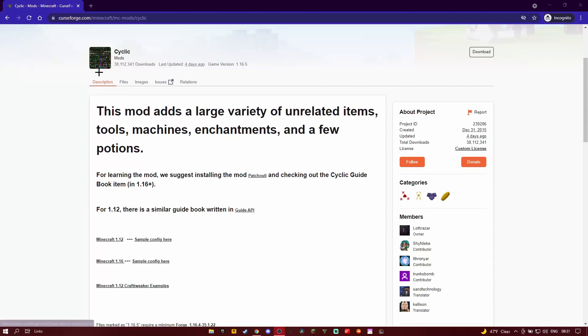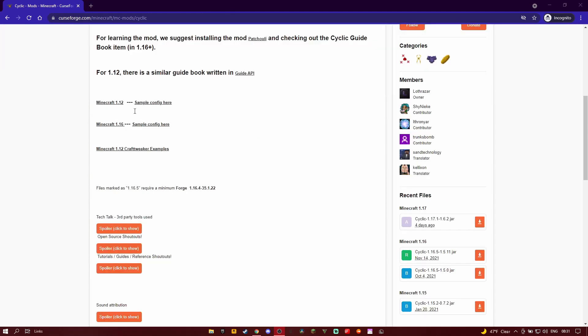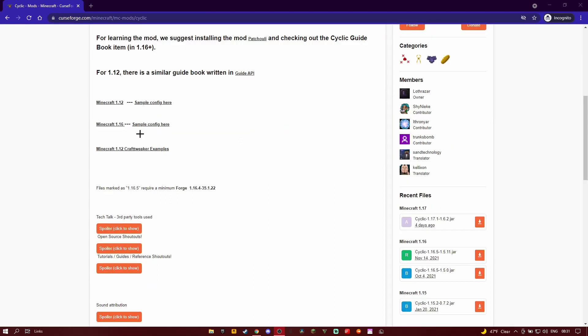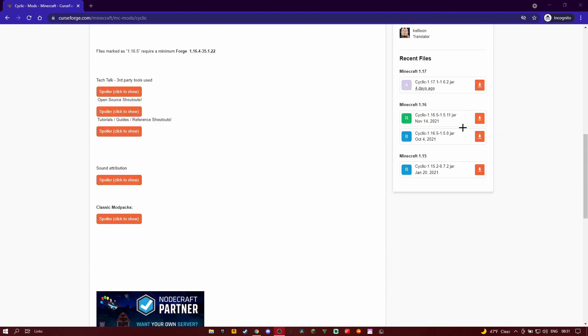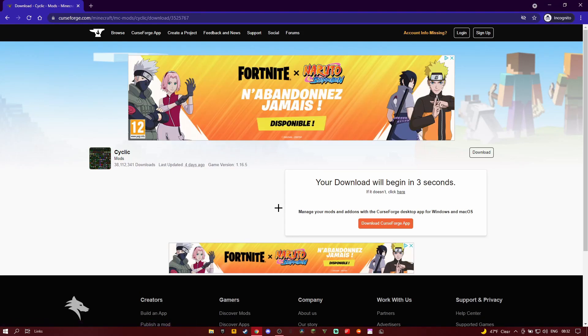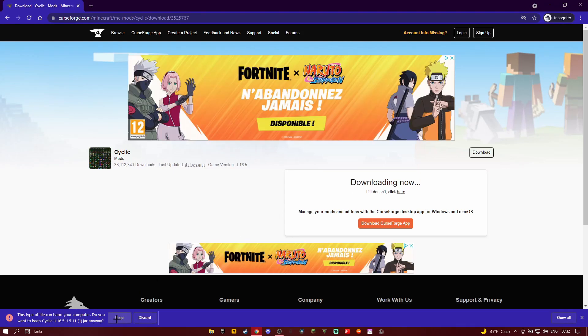In this video I'll be showing you how to download and showcase the Silic mod. You're going to want to go to the website in the description and download it for whatever Forge version you have. I have this one, so I'll just download it and wait a bit.